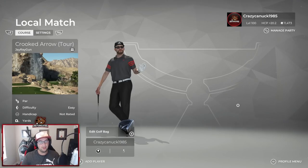All right, everybody, Canuck here. Welcome to another critique. Today we are playing Crooked Arrow, the tour version. This is from J. Ray Gunn, one of my newer designers. He's actually signed up in the Ultimate Designer tier, the very top tier, so I really appreciate the support. For more on memberships, you can visit my YouTube page and hit that join link next to subscribe.